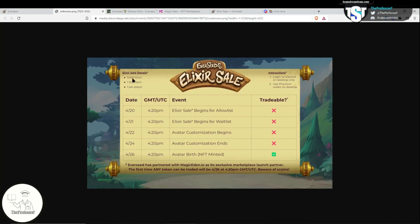Other important information: there's only 5,000 elixirs available. There's less than 5,000 people on the allowed list, so maybe not everyone will be able to purchase, meaning those on the wait list have a chance to pick up an elixir. An elixir costs one Solana and you only get one per player.